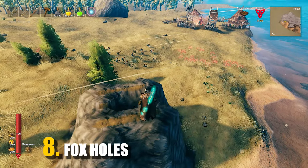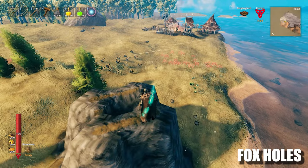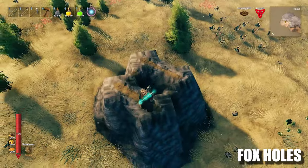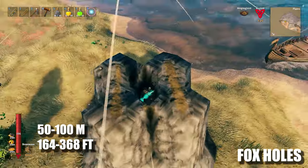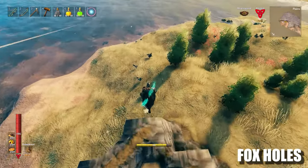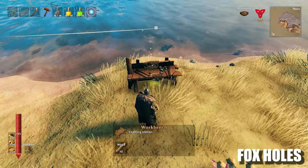For tip number 8 we have Foxholes. Since I get raided every 10-15 minutes and monsters pack a ton of damage on hardcore, I figured out a way to be safe. Building these structures every 50-100 meters (164-368 feet) away from each other will give you a chance to survive in case anything goes south, like getting raided or swarmed by enemies.